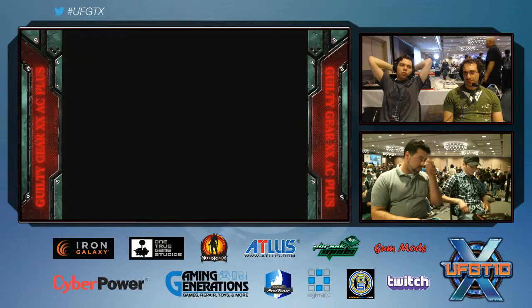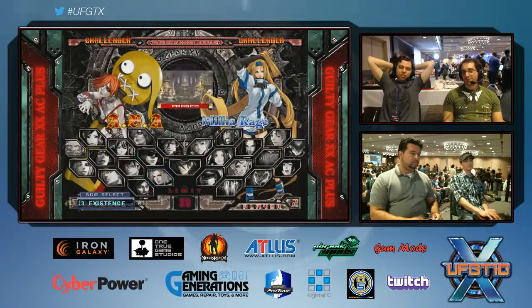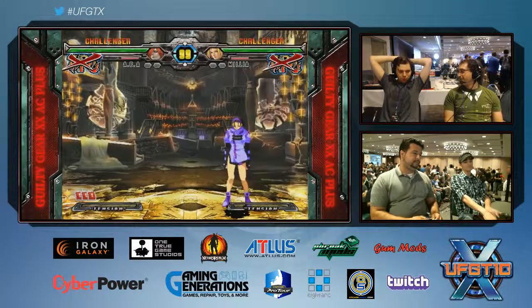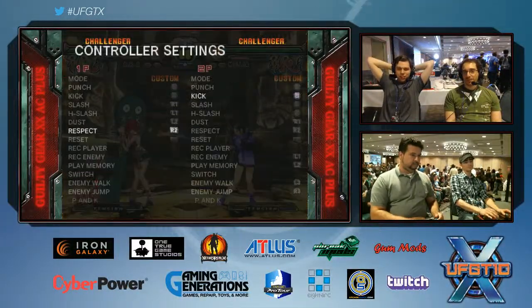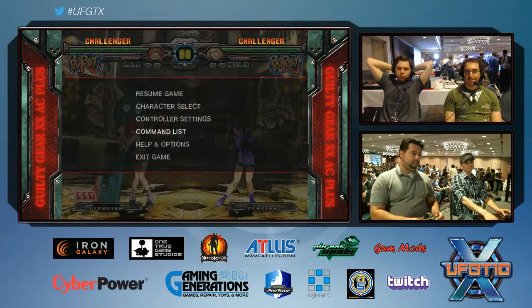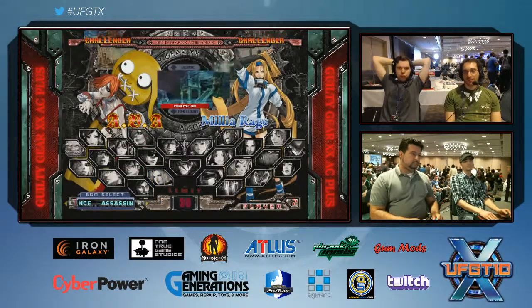Millia's not that high-risk — well, she takes a lot of damage, she doesn't get hit. You can't get hit. She does have to do pin, but if she doesn't have pin she has to actually play the game. Pin is very dominating in neutral. And now she can pick it up from roll — very useful.